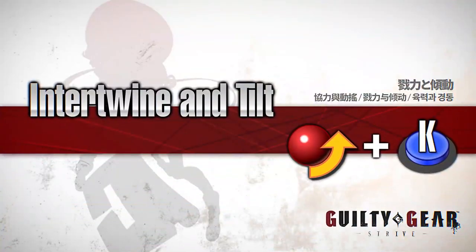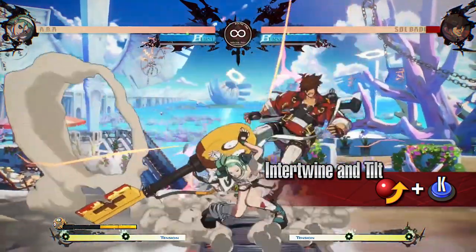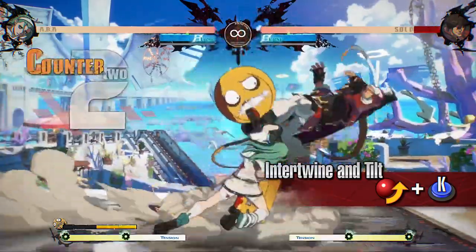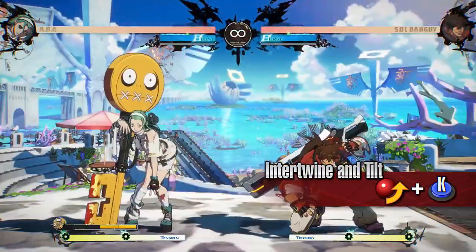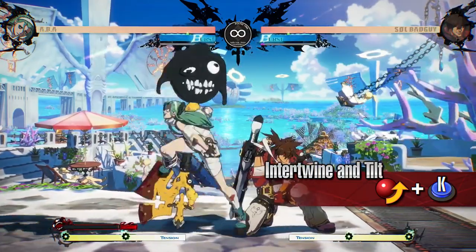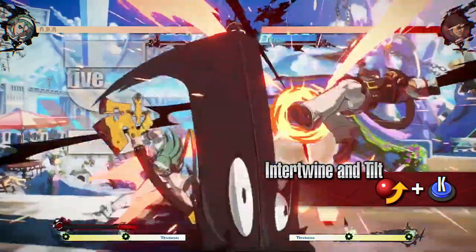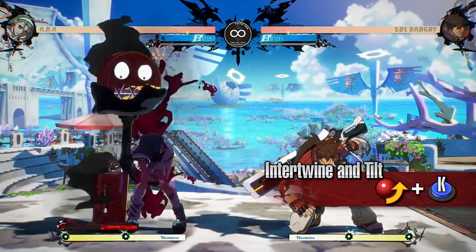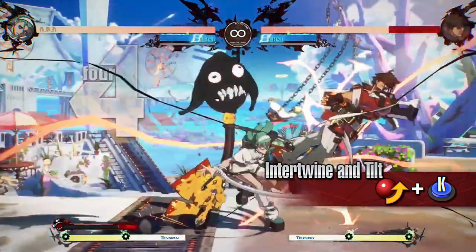Intertwine and Tilt — a lunging strike attack with a leap forward. It can be used to evade attacks that hit low while attacking. During Jealous Rage, it travels less distance, instead becoming an overhead. It launches the opponent high on hit, meaning you can combo into standing kick or close standing slash. Use this to mix up a blocking opponent or as part of your combos.